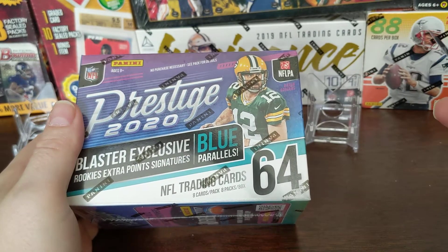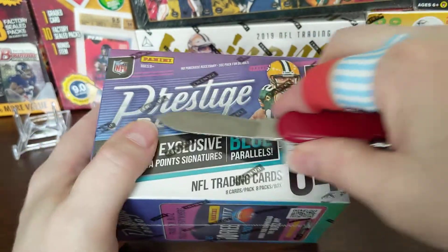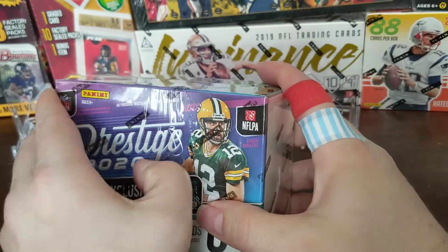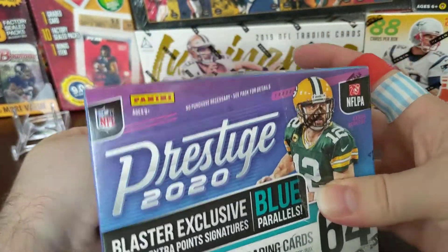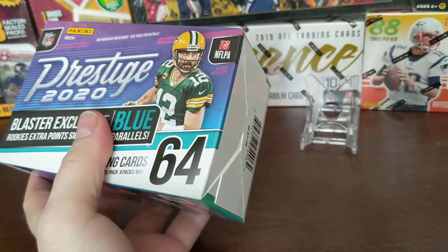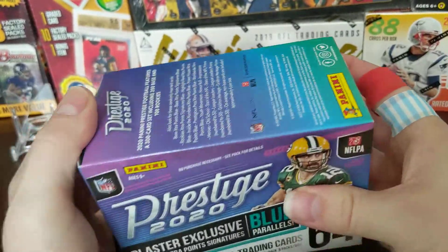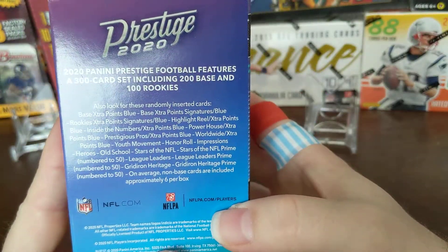So this is a blaster. The blaster exclusive has blue parallel exclusives. This is just a 300-card set — there's 200 vets and 100 rookies. The different types — gravity feed, blasters, hangers, fat packs, mega boxes — have different kinds of parallels. Like I said, this is retail only, so there aren't hobby boxes out there. There are SP rookies as well, averaging about one per blaster case, so really, really rare.